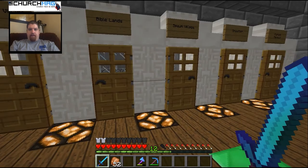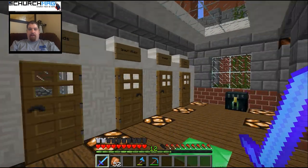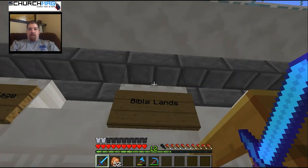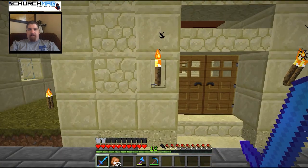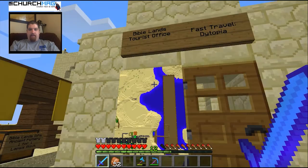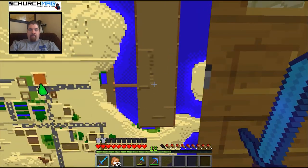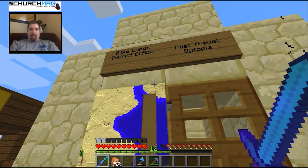Alright, so here we are at the fast travel destination thingy — whatever you want to call it — at the Capitol. We are about to go back in time thousands of years to the Bible Lands. Wow, that did not take long at all. Here we are. That's right, this is the Bible Lands. I added a map here so you can kind of see where we were at. And yes, that is Noah's Ark right there, being built to scale in Minecraft. This is the Bible Lands tourist office.